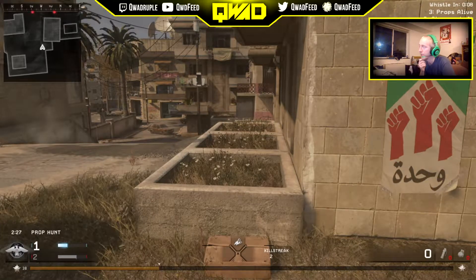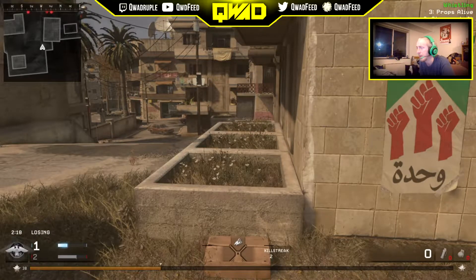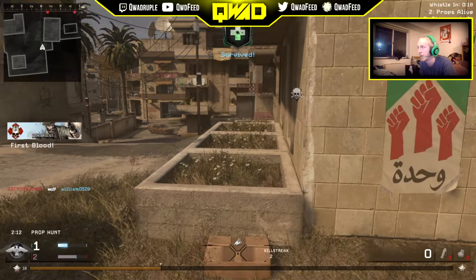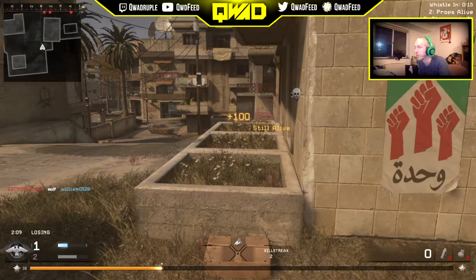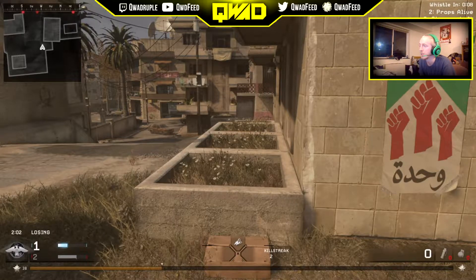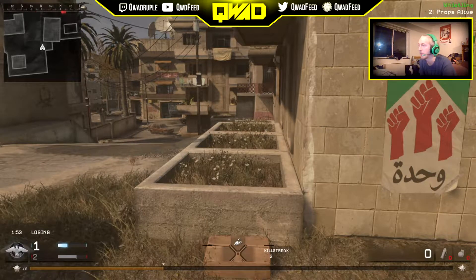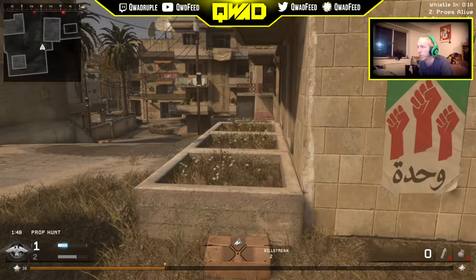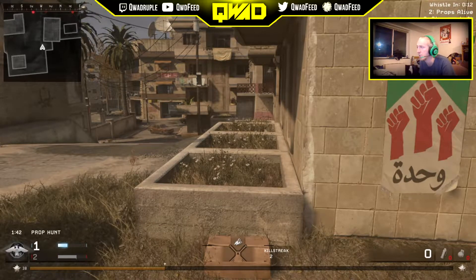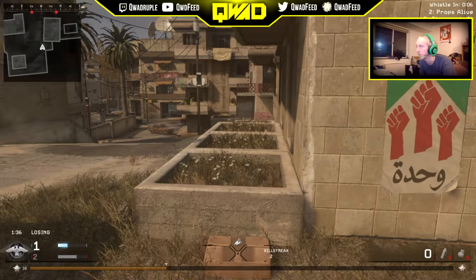I think the special grenade is one way they could balance it. Another idea: these modes are around three minutes long, so maybe at 30-second marks, have one radar sweep that tells you where props are — though they could be on an upper level. The whistling system does help some, but unless you have a full headset — mine isn't even plugged into my PS4, I only have game sound from my TV — it's really hard to tell which direction the whistling is coming from. The whistling mainly just helps tell your friends that someone is in your area.